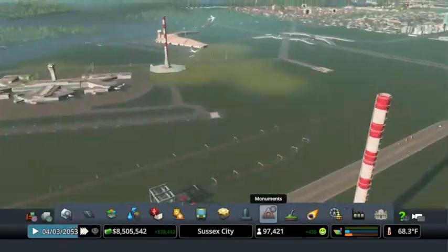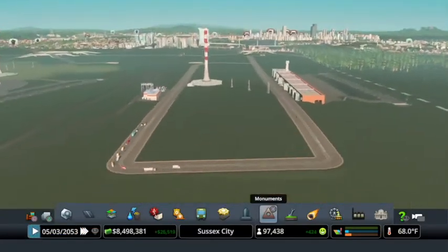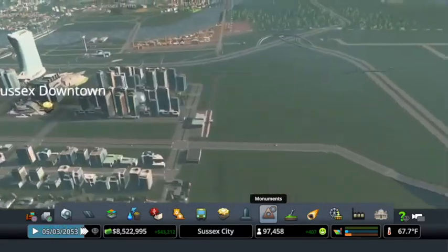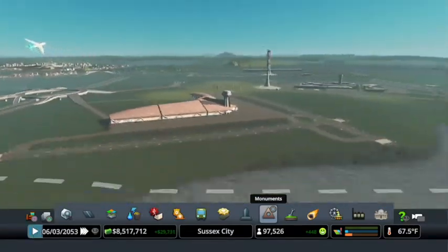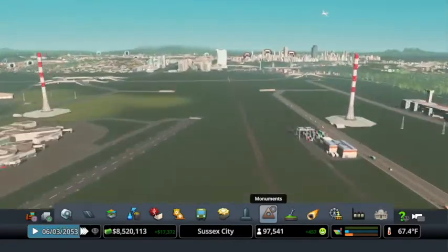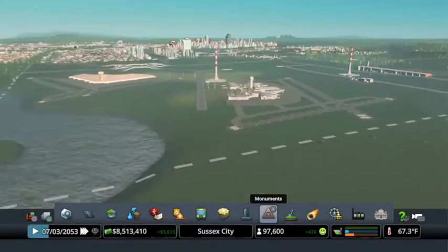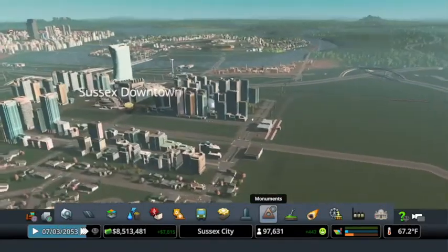That cargo train is working — got these trucks coming in. Let's go ahead and see if we can add a passenger train. I think we have one right here — we do. Should we put another one down in here? I'm not really thinking we should, it's pretty close so I don't think we really need it.